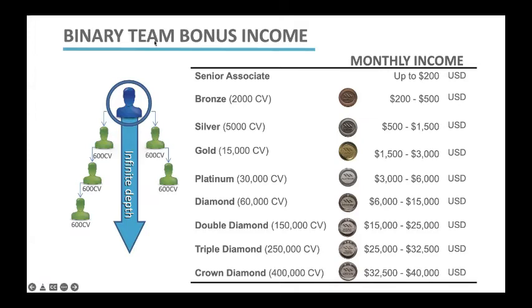As a Bronze Associate, once you have 2,000 points on your pay leg — remember, your pay leg is your smaller leg — you have now become a Bronze and you're earning between $200 and $500.